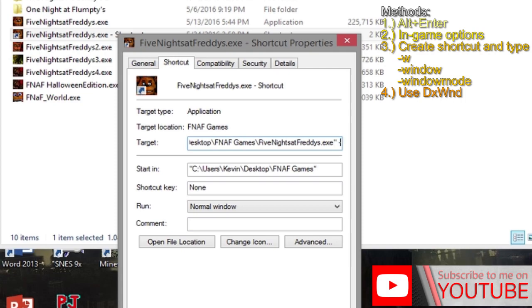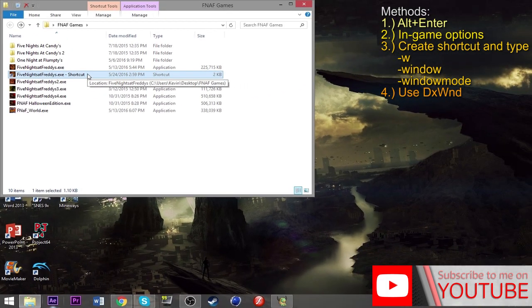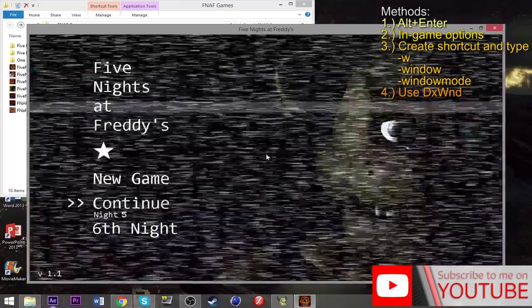— you press space, then the minus symbol, and then either 'w' or 'window' — that's how you spell it — or 'window mode'. Then you click Apply, click OK, and apparently it's supposed to start the game immediately in windowed mode. But when I do it, it still launches in fullscreen. You can still do Alt+Enter right out of it.